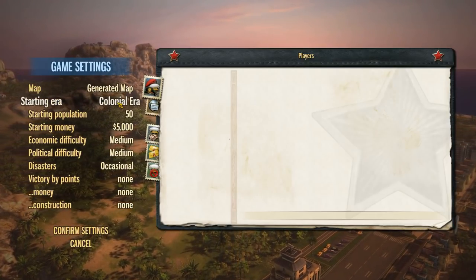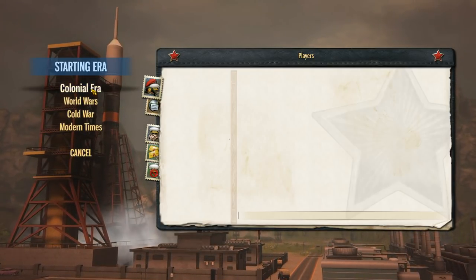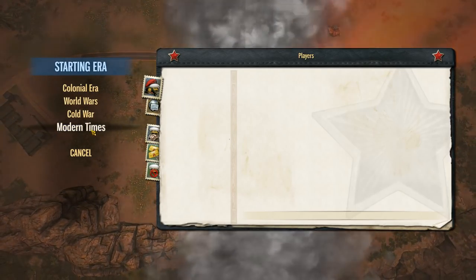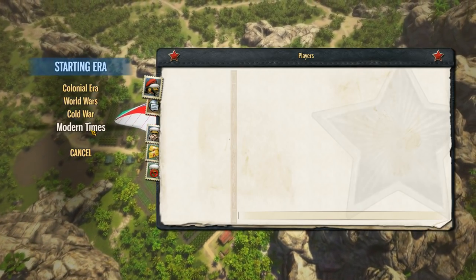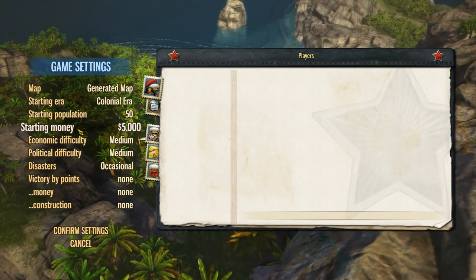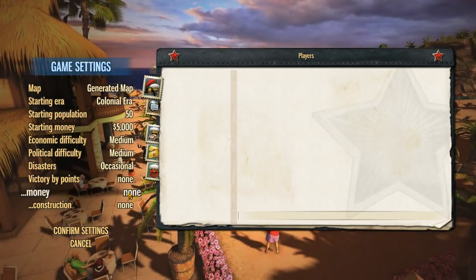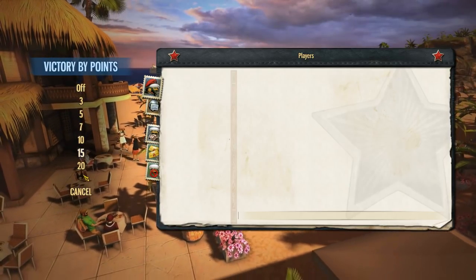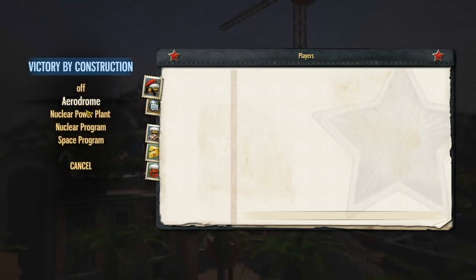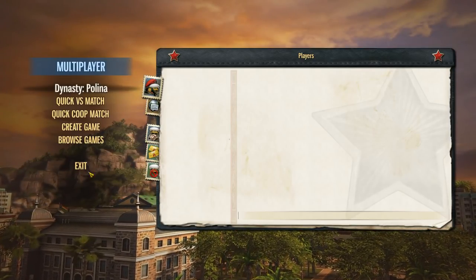You can also choose your starting era, which is one of the other major additions to the game. There are four eras: colonial era, world wars, cold war, and modern times. Each of those unlocks a new set of buildings and has a couple of other challenges to stay in power. You can also tweak the starting population, money, difficulty levels, disasters, and how victory is attained — either open-ended with no victory, by a set number of points, a set amount of money, or constructing a major thing like a nuclear power plant. Pretty cool that you can do that online up to four players.